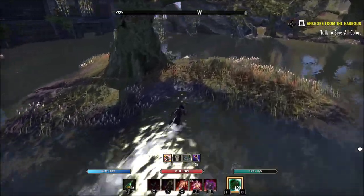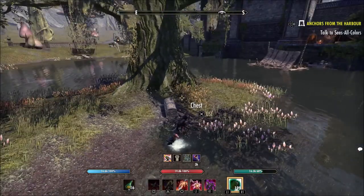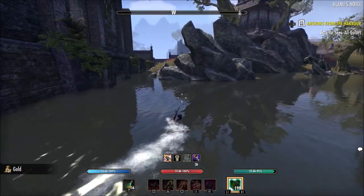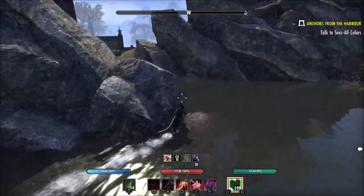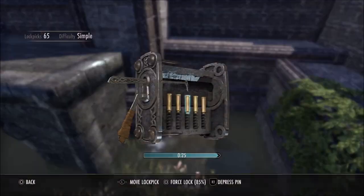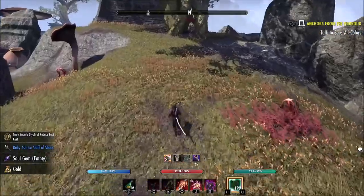We're about halfway through. He's already encountered about eight chests, so he's got one there. A lot of the time when you're farming here you're not venturing too far from Deshaan — you're staying pretty close to Mournhold for the most part, not diverging too far outside of this area.